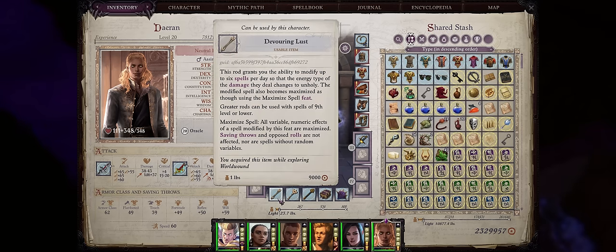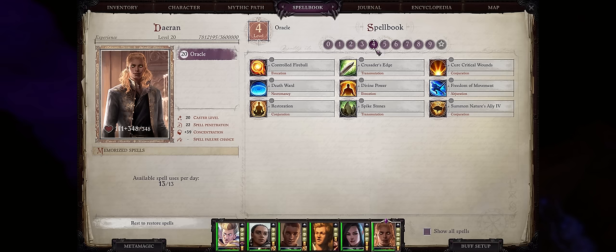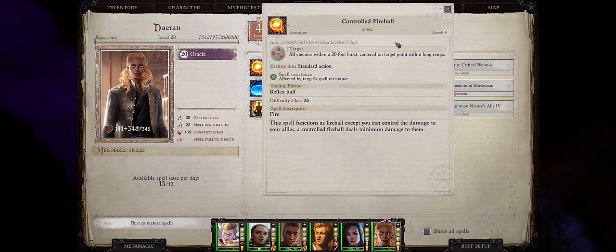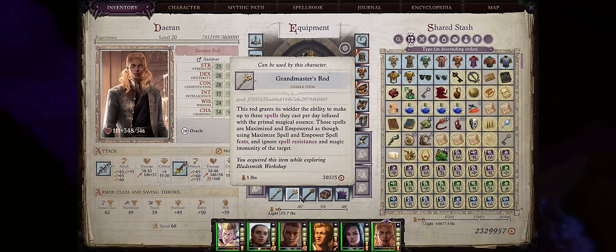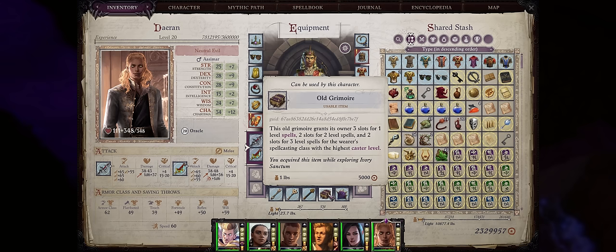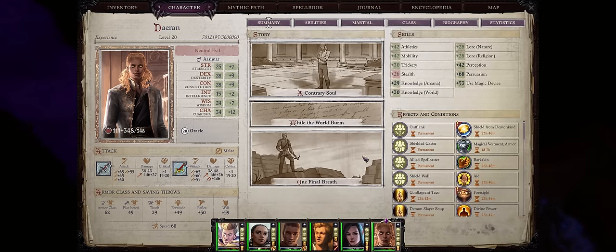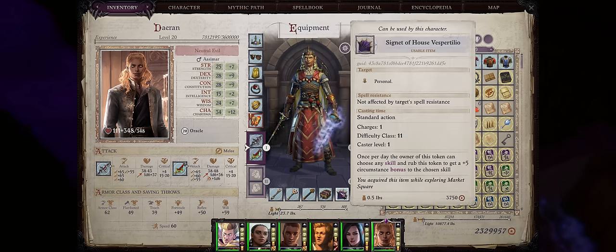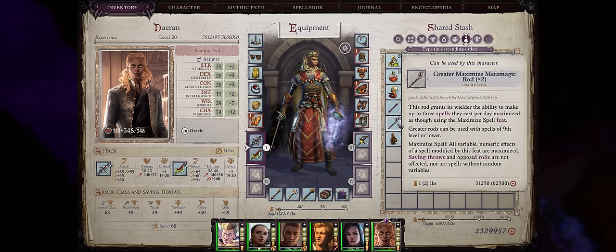For quick slots, the Devouring Lust Metamagic Rod is amazing for any damage-focused spellcaster, mostly for Daeran's fire spells from the Red Salamander Ring. Note this will convert spell damage to unholy, letting you bypass enemy fire immunity — which is why I don't pick Ascended Element with this Daeran. You can just convert Controlled Fireball or Hellfire Ray fully to unholy. Grandmaster's Rod is always amazing for even higher spell damage. A Greater Quickened Metamagic Rod for Quickened Mass Heals can really save lives on Unfair. The Old Gamowar is optional but can grant Daeran even more spell slots for levels 1, 2, and 3. Lastly, the Signet of House Worthen's Bertilio if you want to increase a skill, most likely Persuasion. If you have the Treasure of the Midnight Isles DLC, you'll have plenty of Greater Rods to pick from for more spell damage and other powerful effects.